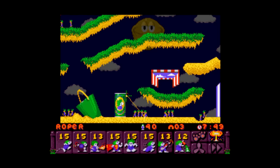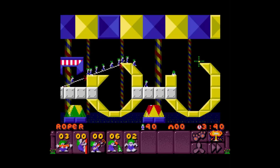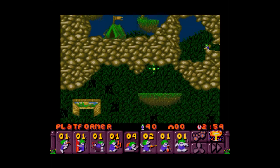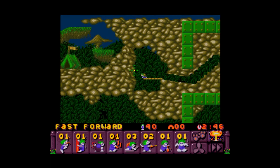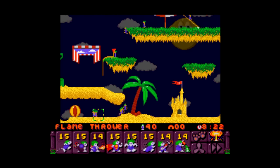The sequel, Lemmings II: The Tribes, was also made by DMA Design for the Amiga, with the Super Nintendo port being released in November 1994, and the game is just what you'd expect—more Lemmings, more jobs, more maps, and more stuff. There are 12 different tribes you play as, each needing to complete 10 different maps with the scoring system being tweaked a bit. You're only required to get just one Lemming across the finish line, but if that's all you can manage, then that's all you'll have for the next level.